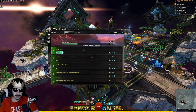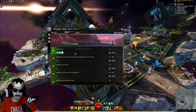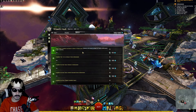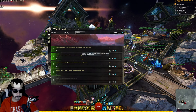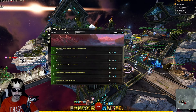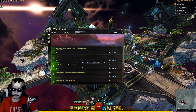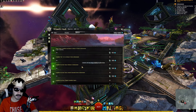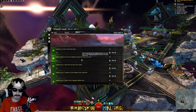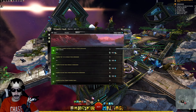Weekly challenges take longer — maybe a week or two days depending on your pace — and include things like salvaging items, completing meta events, and strike missions. Special challenges are tied to the current story or legendary journey and are updated with each content release. For example, right now we have a Neos mastery achievement tied to the second part of Secrets of the Obscure. You earn astral acclaim from all three categories: daily, weekly, and special.